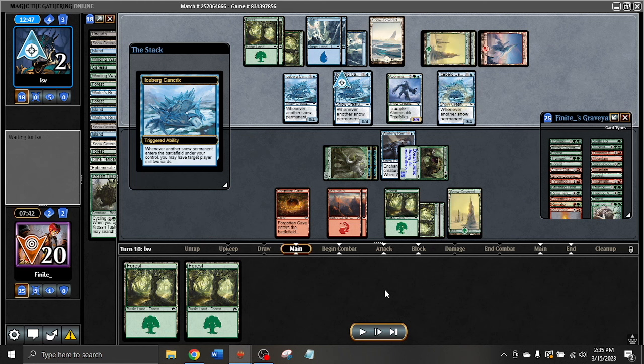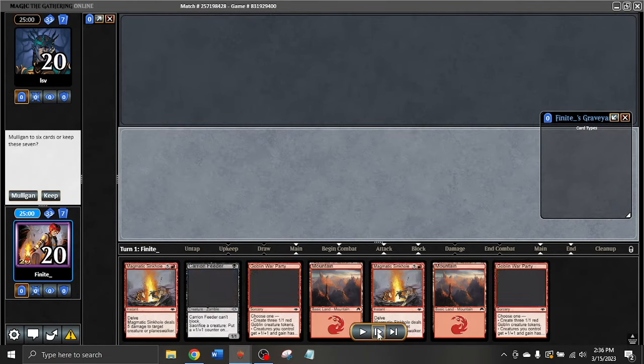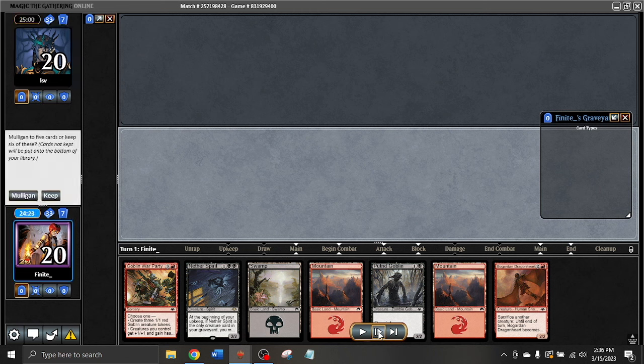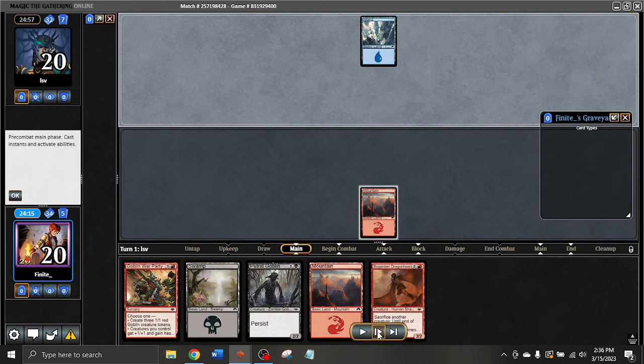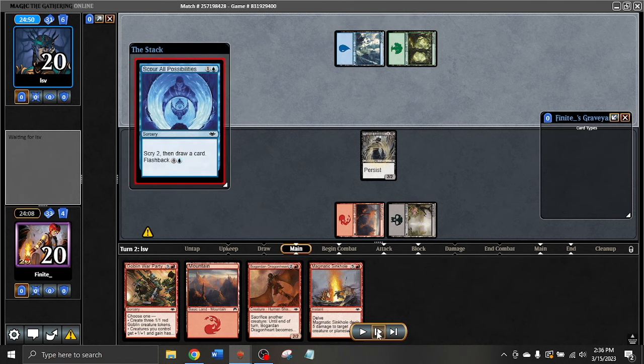Now moving on to our second match, let's see if things change for me at all. Here we are for game one of my second match this season of MH1 against LSV. I mulliganed the first hand — it's not something I would typically mulligan, but just thinking my opponent's really good and this limited format can be faster than most. I just want to try to ensure I have a good curve here, and I'm going to get rid of this Nether Spirit on the mulligan. I ended up boarding it out after this — it's a card I kind of regretted having in my deck.